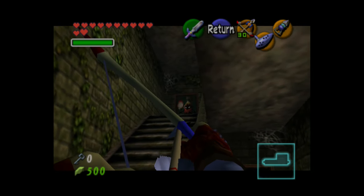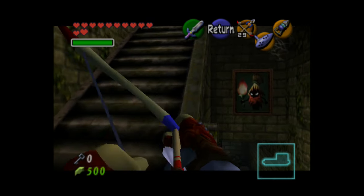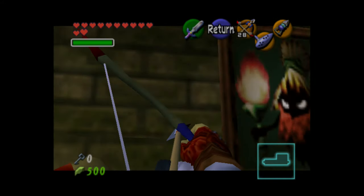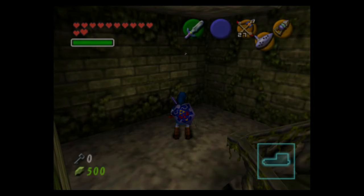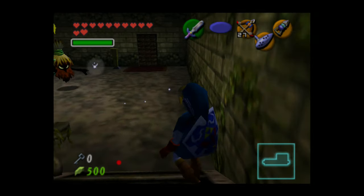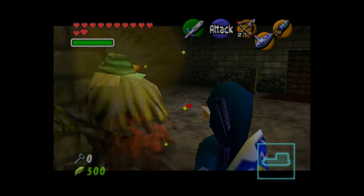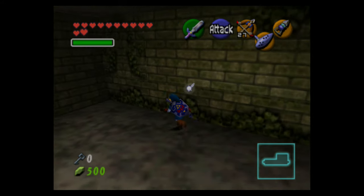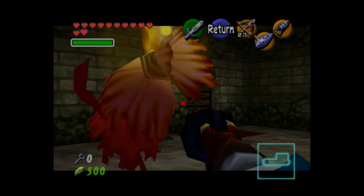The poes will appear on the paintings in certain rooms — you want to shoot those paintings so the poe actually appears. Standing at the point between the stairs is probably the best vantage point because you have all three paintings in view. If you get close to a painting the poe will disappear, so standing there ensures they'll either be in your vision or right behind you.